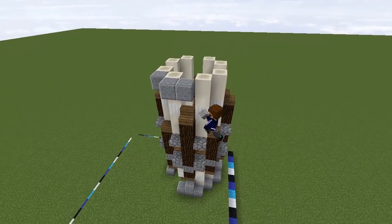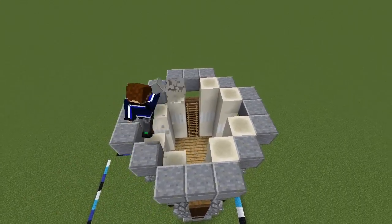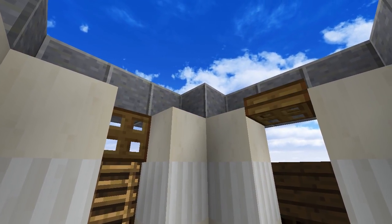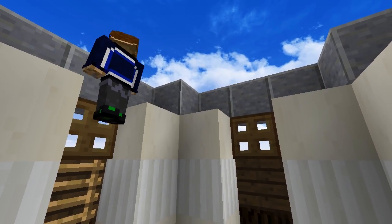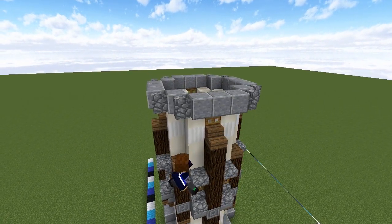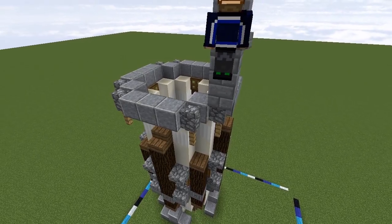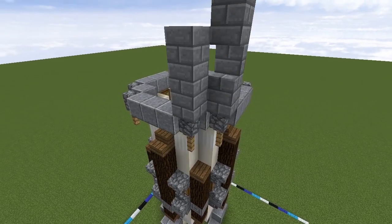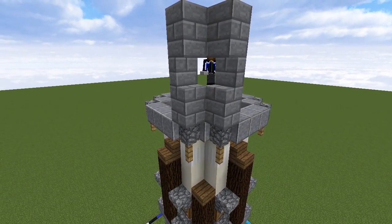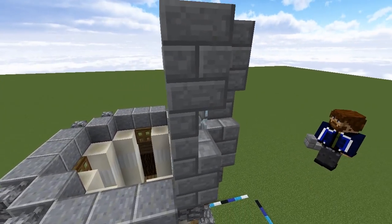Next we'll ring the topmost blocks with more polished andesite and then take out the bone blocks behind them and place trapdoors in the gaps on each of these four walls. Add two cobblestone walls to each outside corner of the andesite ring and extend oak fences down from those. On top of the cobblestone walls we'll create corner windows for the next floor up, similar to what we did in the witch hut design, placing two stairs on either side so there's a small window with glass blocks behind supported by stone slabs.